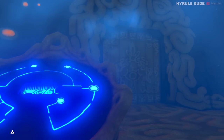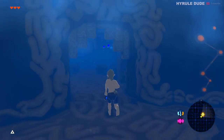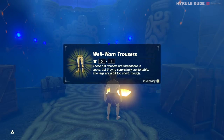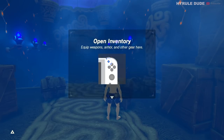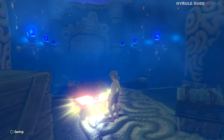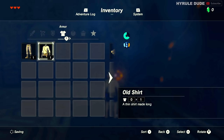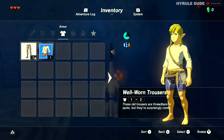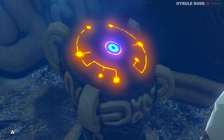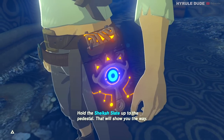Let's go ahead and exit this main room. You're going to see that there's two treasure chests right outside the door — one of them contains well-worn trousers and the other contains an old shirt. I'm going to put those on by pressing start and just equipping the shirt and the trousers. I'm then going to activate this terminal here as well — hold the Sheikah Slate up to the pedestal and that will show you the way.